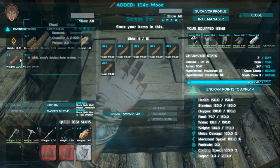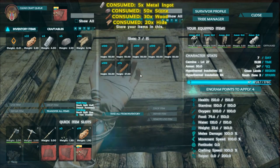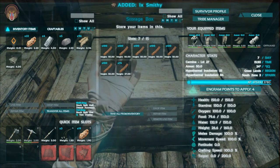Now all we need is some wood to complete the smithy - well, start crafting it. Let's just do that, stack those, and there we go. We're crafting a smithy, guys, we're crafting a smithy! This is so awesome.